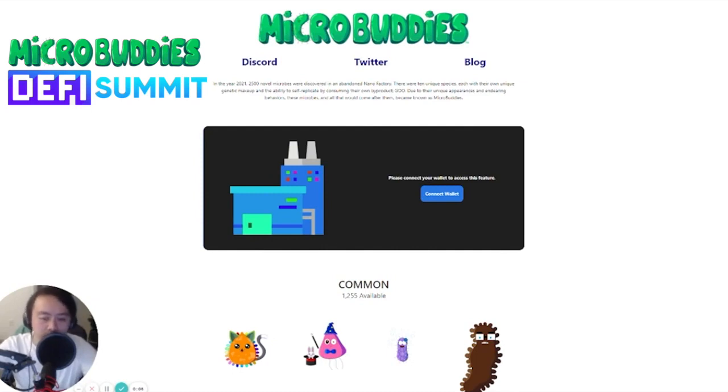Micro Buddies is really for everyone — whether you're a gamer who wants to buy the nano factory token to create a gen zero micro buddy, or a collector who wants to stock up on this limited edition NFT drop. Micro Buddies has something for everyone. Go check it out at microbuddies.io, participate in the nano factory token launch, and get ready for the gen zero micro buddies. I definitely am, and I'll see you guys there.